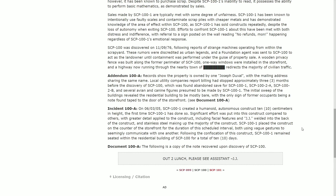Addendum 100-A: On June 3rd, 2005, SCP-101 created a humanoid anomalous construct 10 centimeters in height — the first time 101 had done so. Significant effort was put into this construct compared to others, with greater detail applied, including facial features and the initials 'JJ' welded into the back in stainless steel, which made up the majority of the construct. SCP-101 placed the construct on the counter of the storefront and, for the duration of its schedule interval, appeared to communicate with it using vague gestures.